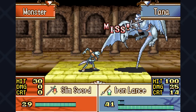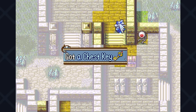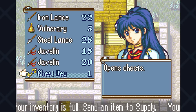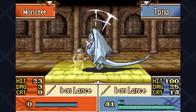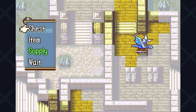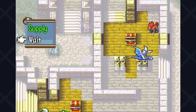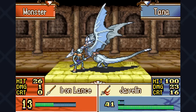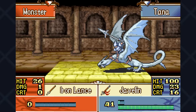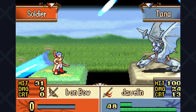Quick note: on like turn four, Gerik dies somehow, which means Tethys doesn't join us — meaning we lose out on the Goddess Icon she starts with. I don't reset because I don't realize she won't join until it's too late. That's too bad, but two luck wouldn't have mattered that much. Pablo won't stand a chance — we easily dispatch him. Chapters eleven and twelve go by pretty fast with no issues. We pick up the secret book but skip the Energy Ring from Ewan because we've already maxed our strength by that point. Chapter thirteen goes by fast too — we reach the boss in two turns despite numerous ballistas and bow units that we dodge at ease.